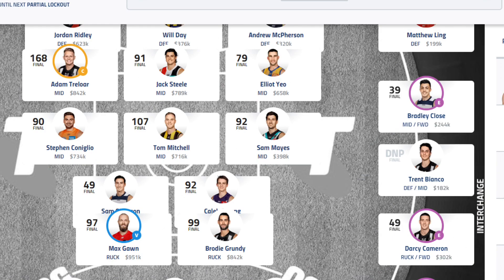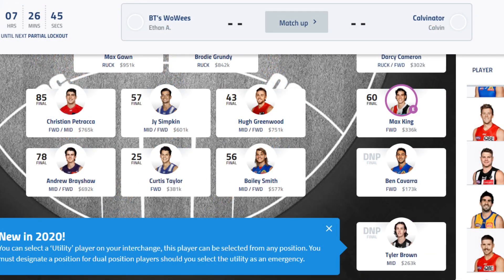Ruck bench: we've got Cameron. Hopefully he stays — he's been making cash. But I'll be looking at Draper, looking to get him in. Forward line: Petrarca 85, I'll take that, he's the number one forward. Besides Lockie Whitfield — unfortunately I don't have him, and he's killing my season at the moment. Jack Lloyd too — they're both players everyone has that I don't have. So they're killing my season.